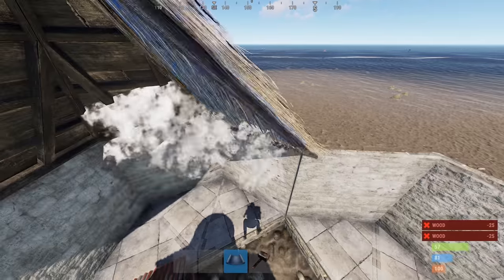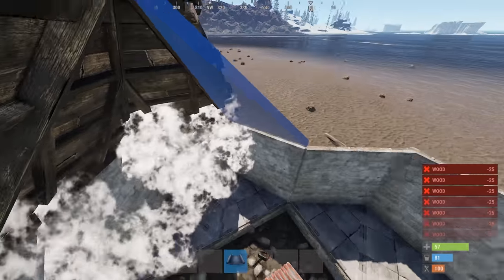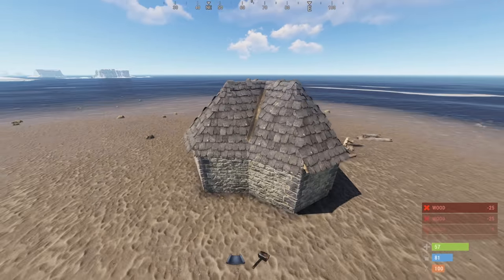Oh, and by the way, this doesn't affect the roofs that are used in the sealed furnace section of my last two base designs. As you can see here, the roofs all go in without a problem and the top is sealed when finished.